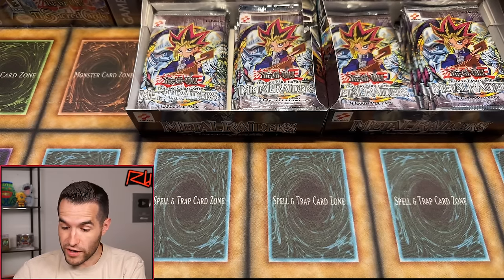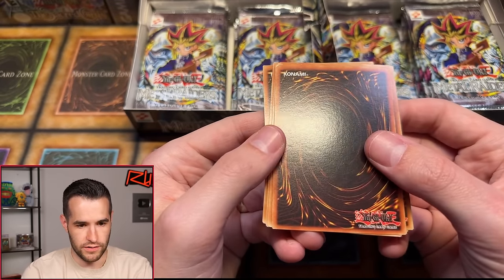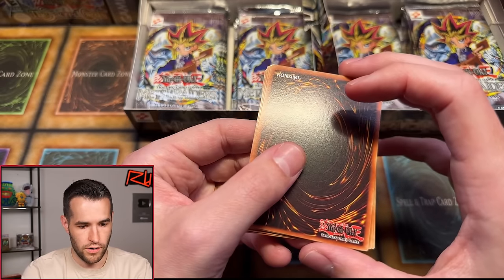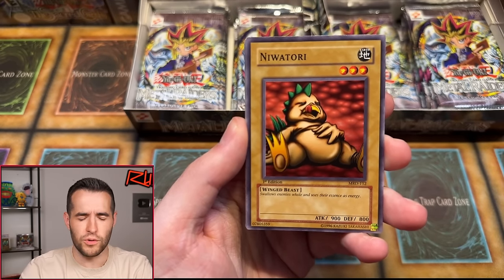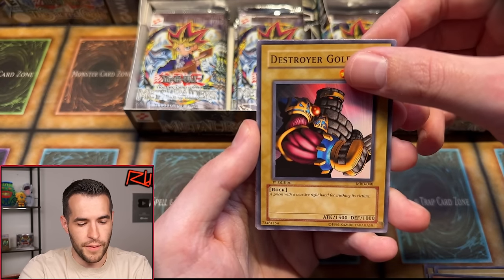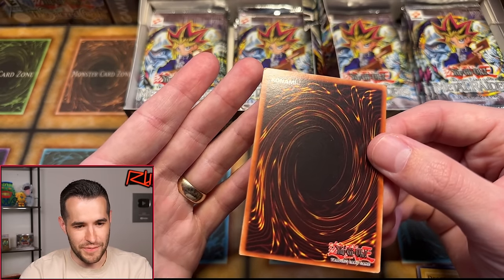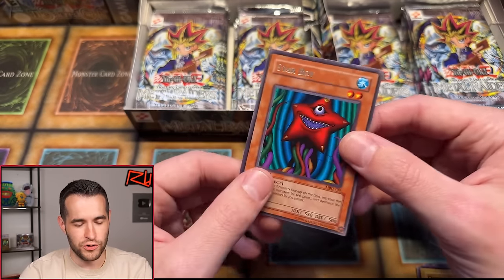Retro is trying to double down after last time — already got two foils, feeling himself. Some cards on the corners look like they have a little ding — and the rare has a ding on it. That's going to hurt if it's something big. Ancient Elf, Niwatori — can't remember what that means — Dragon Piper, Musician King, Protector of the Throne, Juwagumo, Destroyer Golem. It's a Starboy. Could be worse, but that's still a bummer — the rare is dinged on both sides. Double whammy, unfortunately just a Starboy.